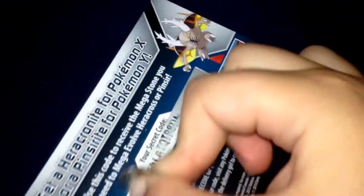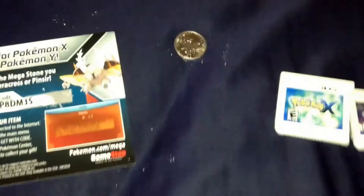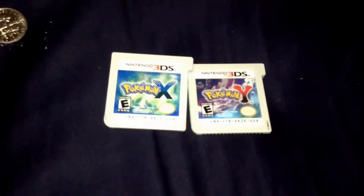Once you scratch the card, it will reveal your code — a mix of numbers and letters. I'll just scratch my code now. I already got my Pinsir in Pokemon Y, so I'm going to get the Heracronite in my X.